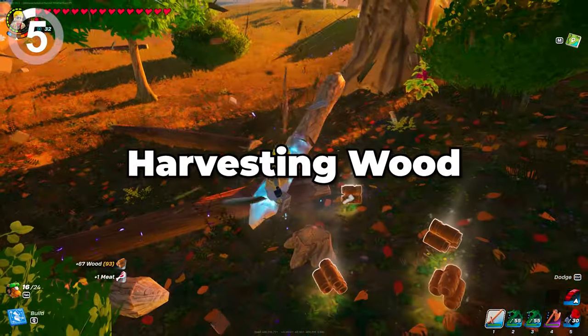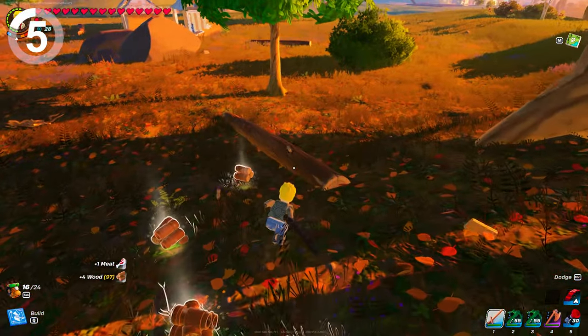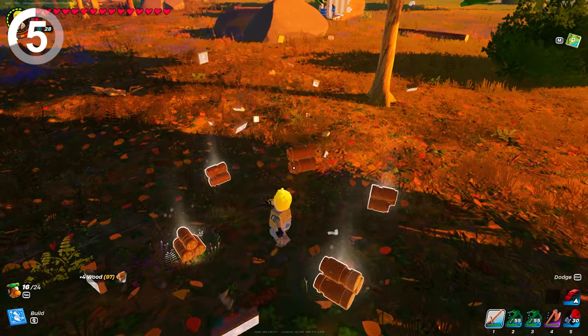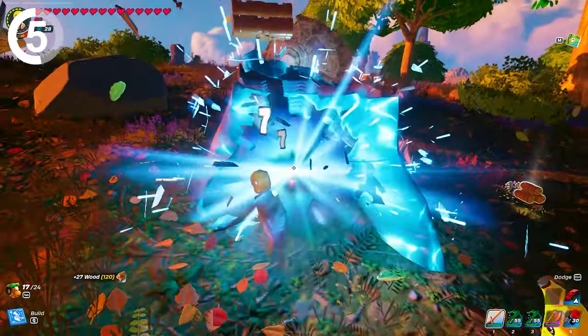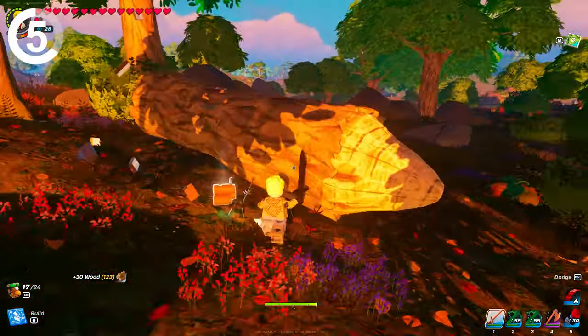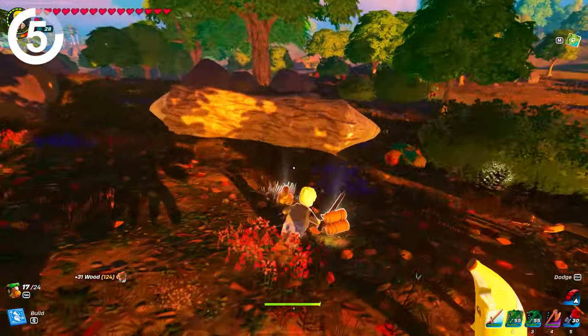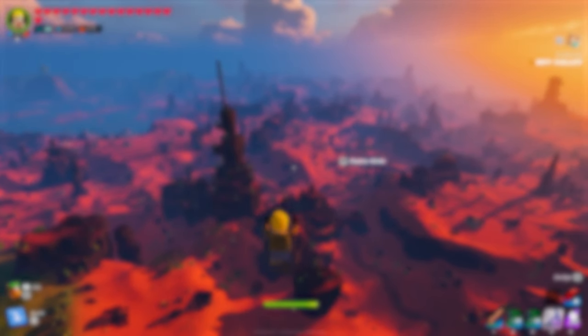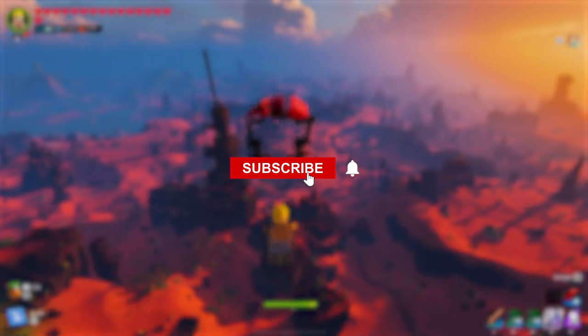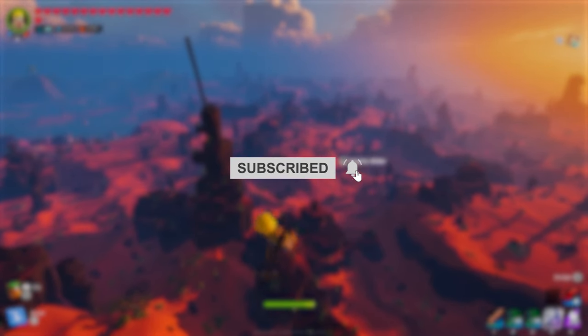Tip number five: harvesting wood. To maximize your wood farming results, consider wielding a sword. Its attack speed doubles the efficiency compared to using an axe on standard wood. However, remember that for more resilient wood types, you'll still need the power of a higher tier axe. I hope you found this video helpful. Don't forget to subscribe so you won't miss out on any of my upcoming videos.